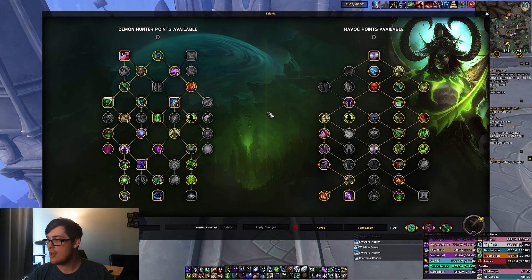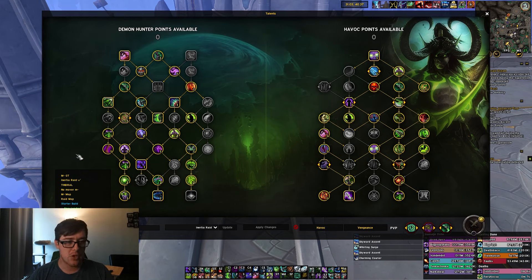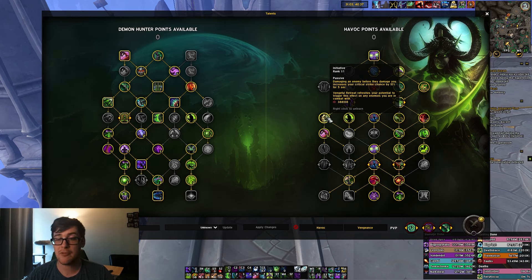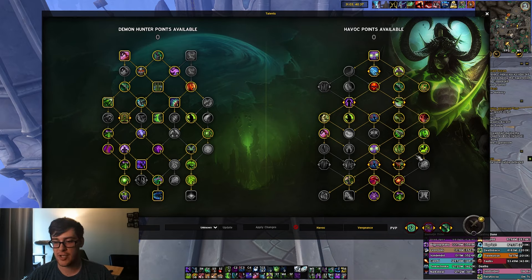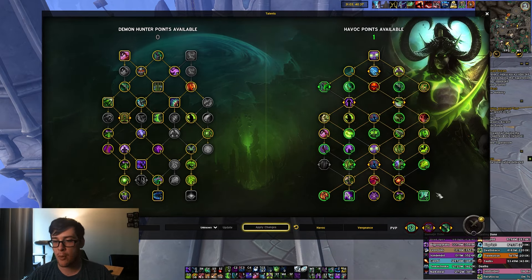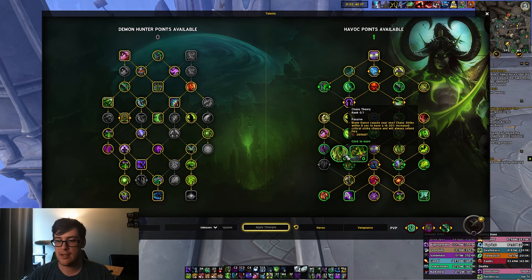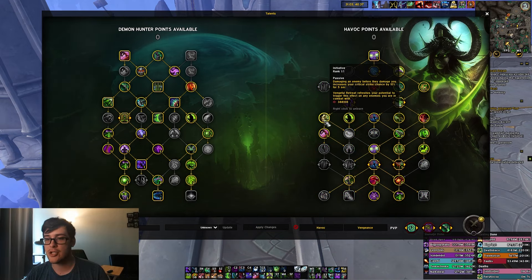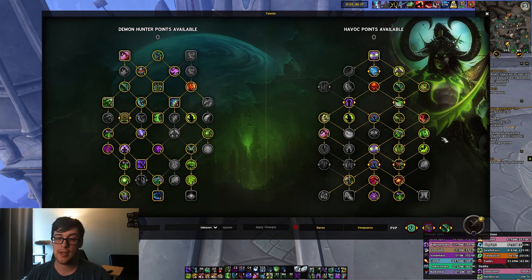If you do have the tier set, you'll play something like this — it doesn't really super change. This build uses the movement stuff. If you're looking for something without movement, you want to use the low mover build. The only movement in this build is that you have to use Tactical Retreat or Venture Retreat every 20 seconds. Otherwise, it's mostly the same — pushing Chaos Strike a ton and staying in demon form as much as possible. If you don't have the tier set, drop some points and pick up alternatives. There's a free point to put into Reliance Onslaught, Improved Chaos Strike, Chaos Theory, or similar. Realistically, just get the tier set — it should be easy to get during pre-patch and will help going into the new expansion.